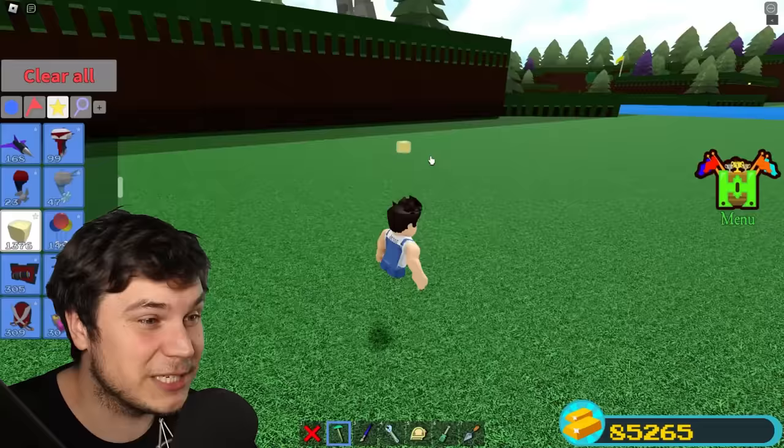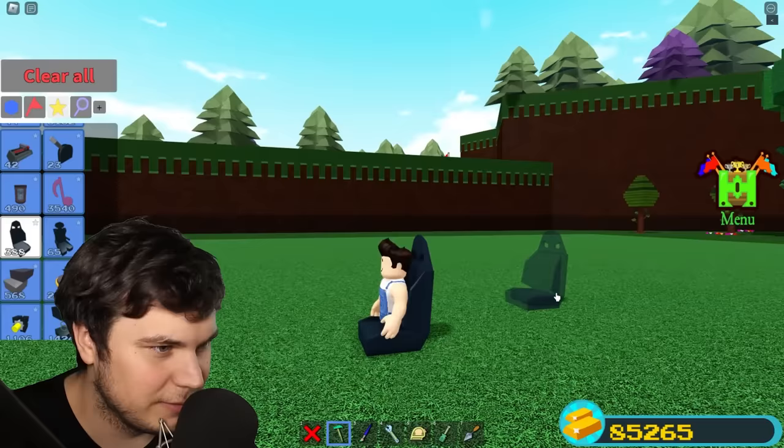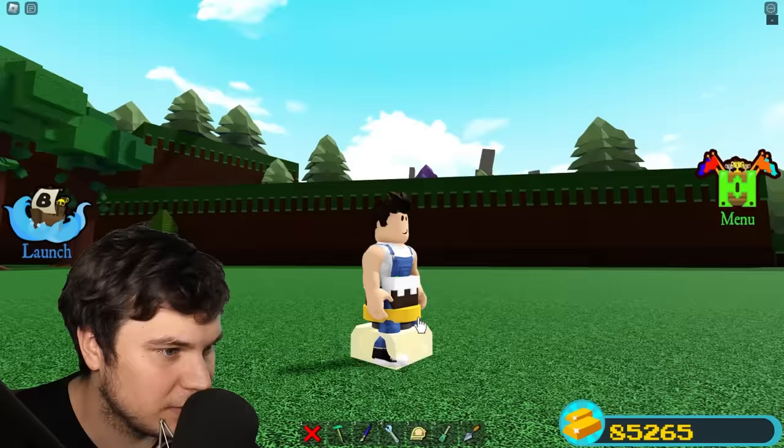So now we can actually start working on our prosthetic. One thing I'm really curious about is if we can actually still sit in chairs. Like, is this gonna work? Oh, you don't even need a butt to sit down — okay, that is good to know. Wait, but it broke our legs. Oh wait, no it didn't? Yeah, we're actually good.